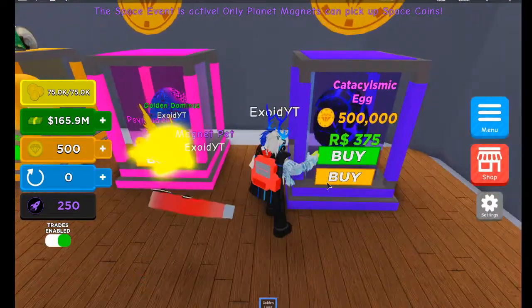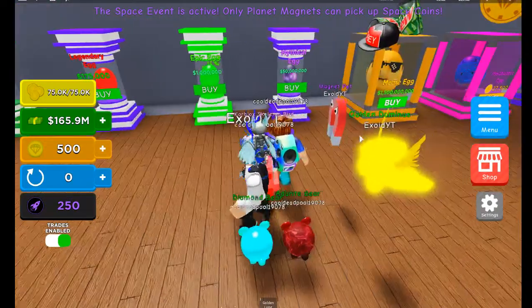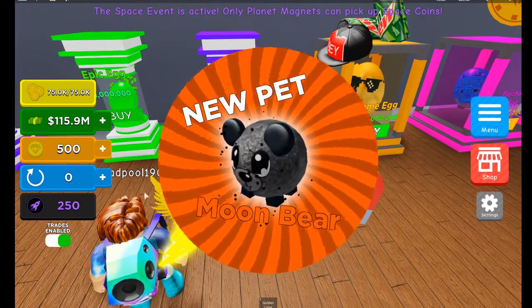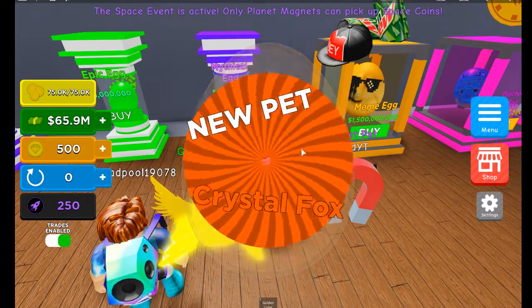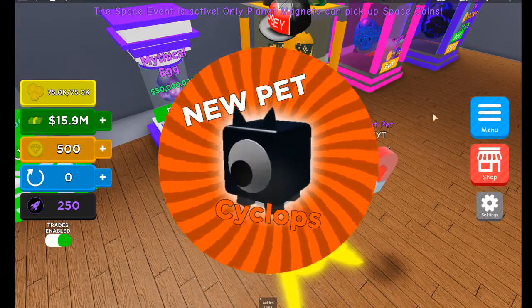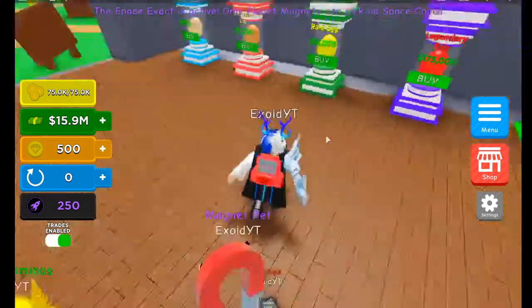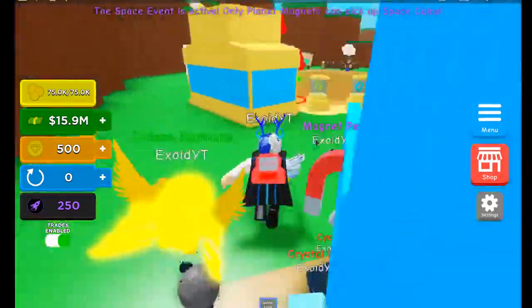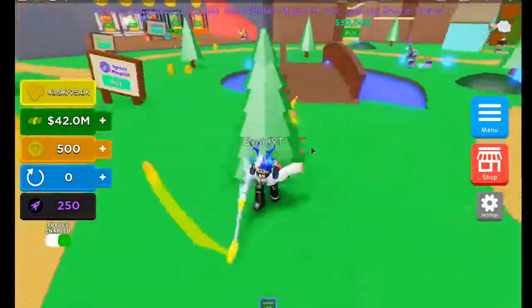Let's buy this egg right here. Alright, let's get this mythical egg — we're gonna open it. What do we get? Moon bear! That is sick. Let's actually open a couple more — crystal fox, that's really really cool. And cyclops. I'm gonna go equip all these pets right now — five out of five, there we go. Wow, I'm a bit too fast and the multiplier for this is insane. We're gonna sell — 42 million just like that. I hope this video helped you guys because it definitely helped me.